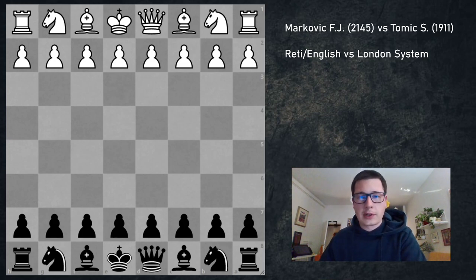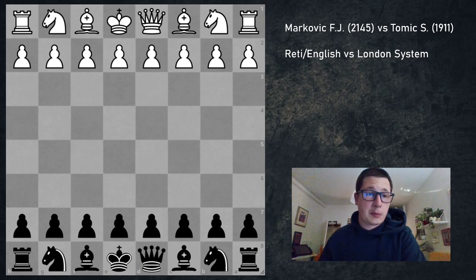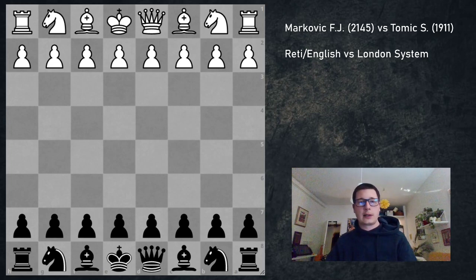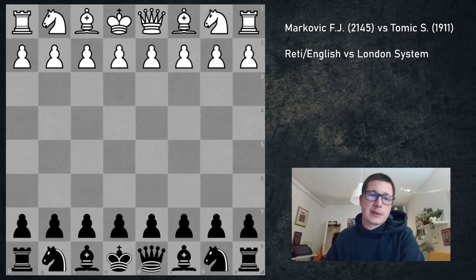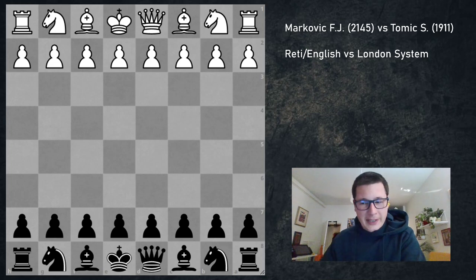I'm playing a 2145-rated player I've played before, two years ago or so. We played the Pan of Karokana, I was on the black side. He offered a draw when I was going to go up on material — I declined, ended up losing, and was really upset. In this game he had the white pieces again.